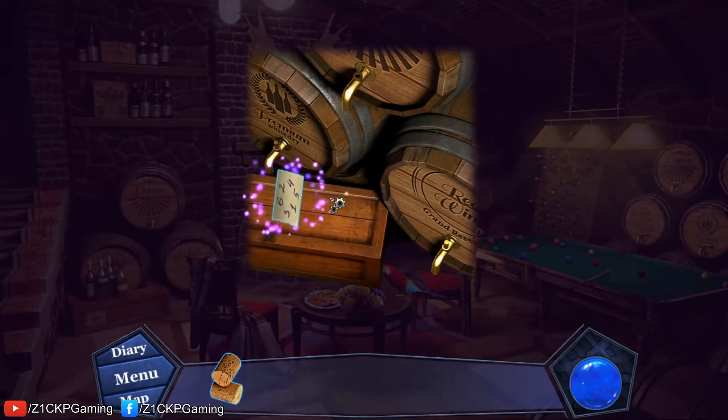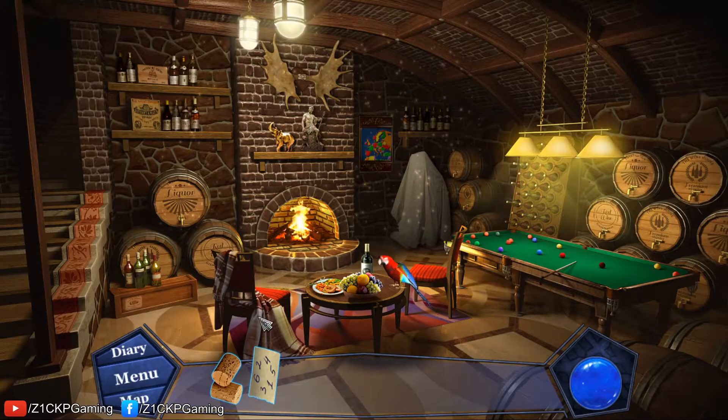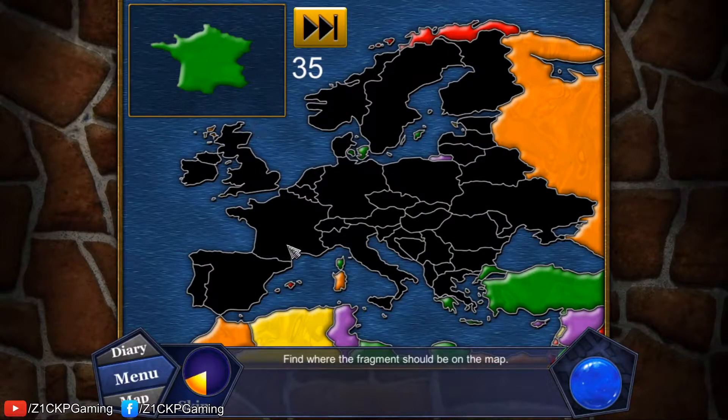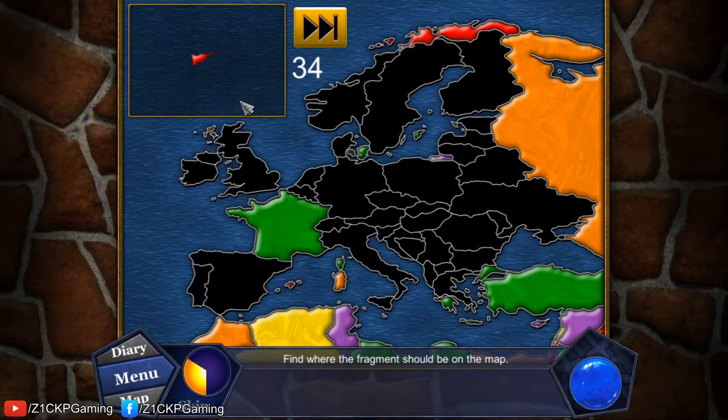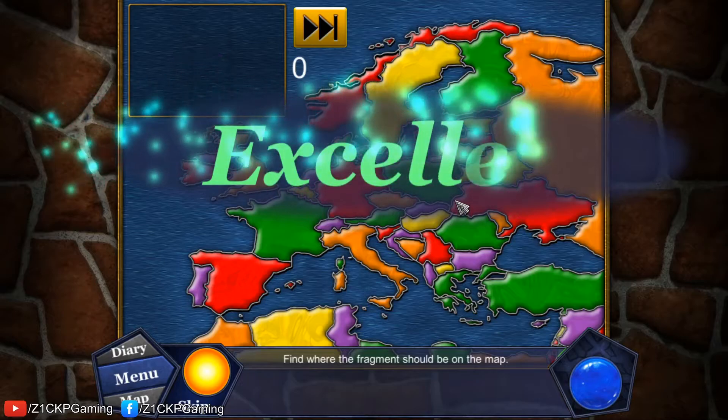There's another minigame: there are 35 pieces to put on the map and we need to find where they go. Some pieces are really small. Just five more — England — okay, we're done with the map puzzle.